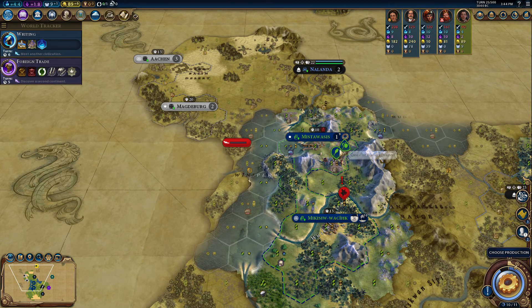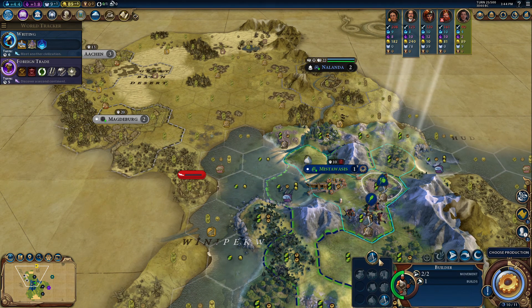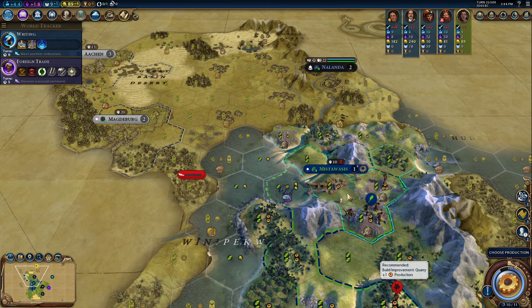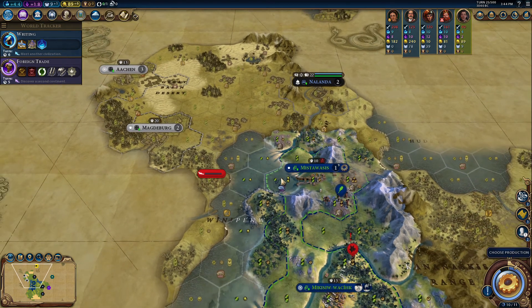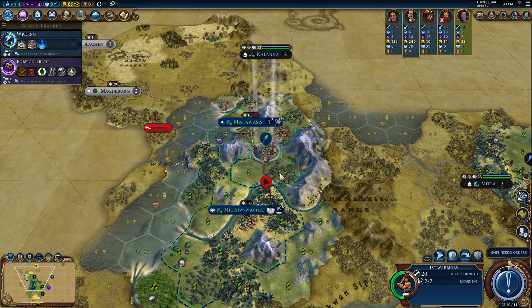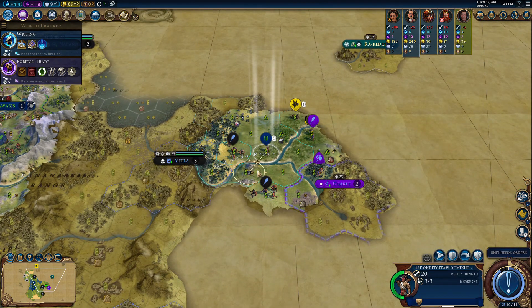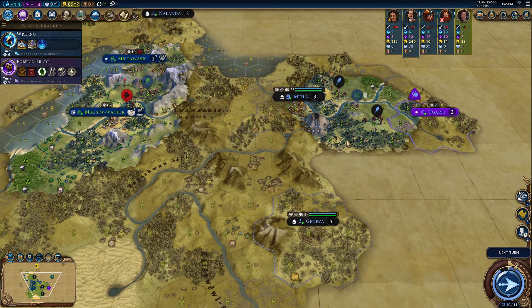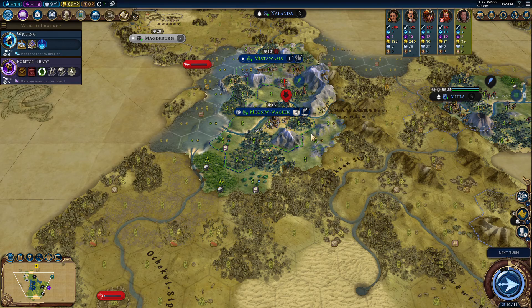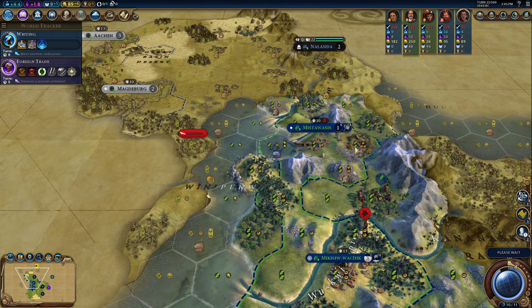Sorry, lost my train of thought. We got the sailing boost and now we're going to get the masonry boost. I'll probably build another builder. Let's see if this warrior can take out the scout. Since I know where these cities are, I don't need to explore over there that much anymore.